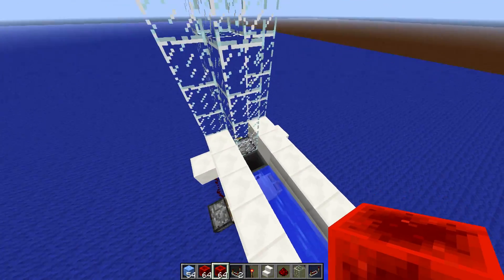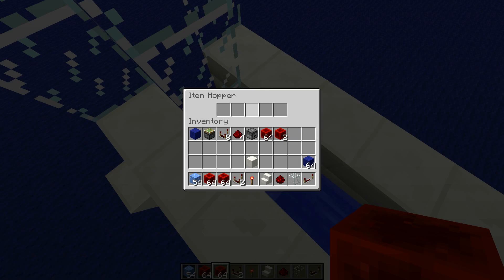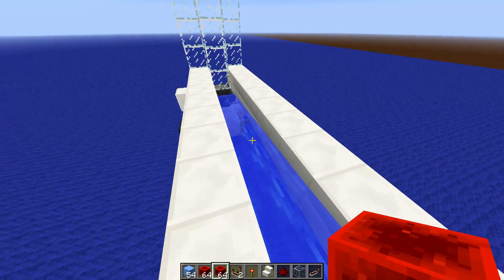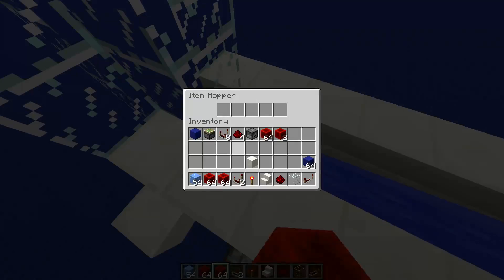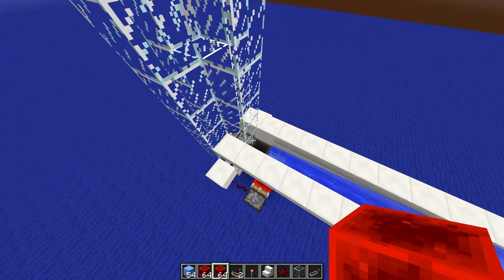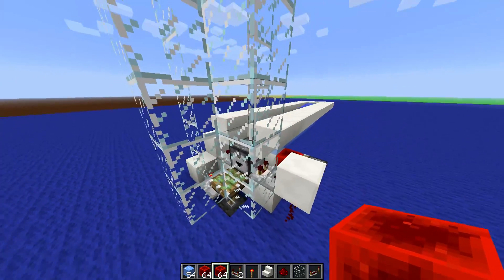The only downside is that it can't handle that many items at once — it can only handle a maximum of three items per second. That's the maximum number of items the incoming dropper can process. It doesn't mean you can't throw in stacks of items, but if you have a constant stream of more items, you will over time fill up the hopper and all slots will fill up.